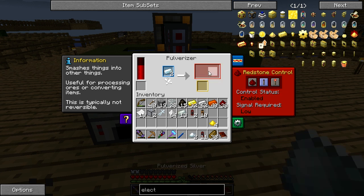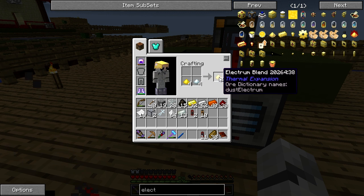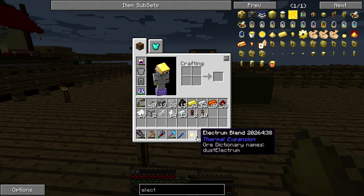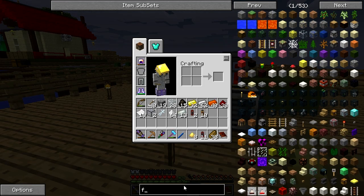Someone wants me to make armour — I know, but I'm not going to yet. I want to see if there's like some special armour I can get. Anyway let's combine these — electrum blend. I believe we need to put them in a redstone furnace. So there's something else we need to make — a redstone furnace.